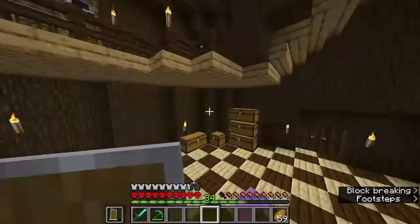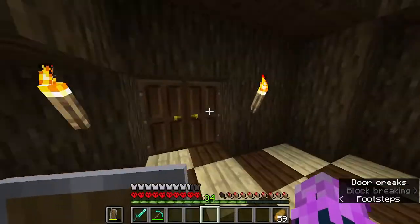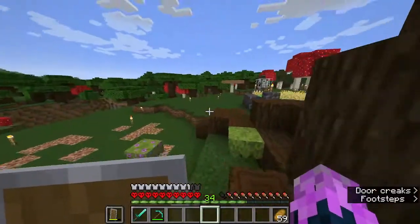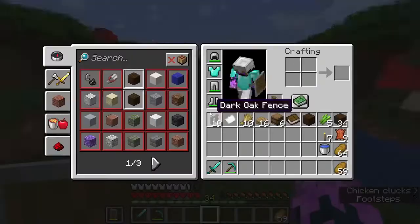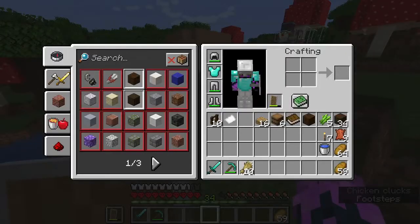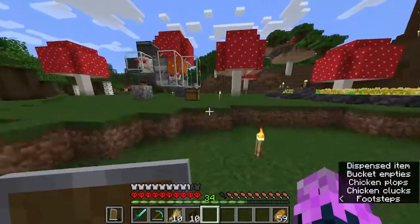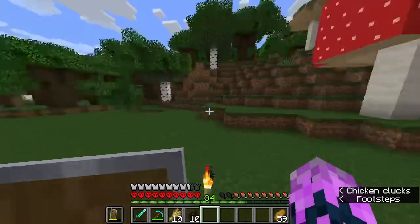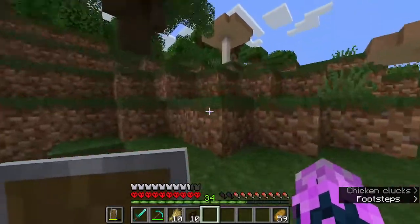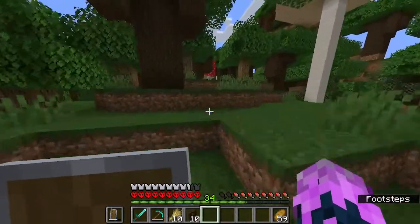I want to make the enchanting table up above. So I need a villager trading system, or — I've got some fences. I know there's at least one cow over here. So let's hope there are two cows, and let's breed them.